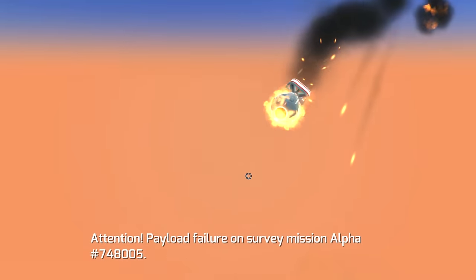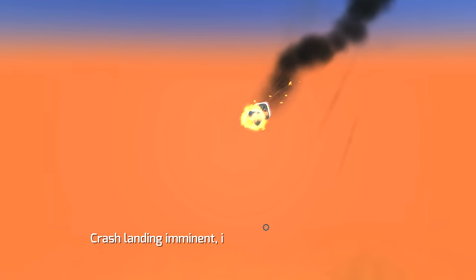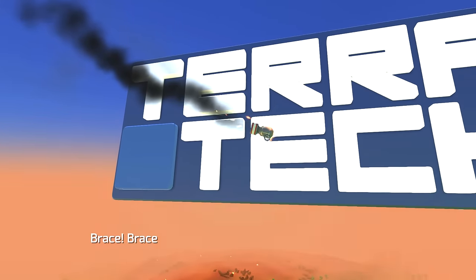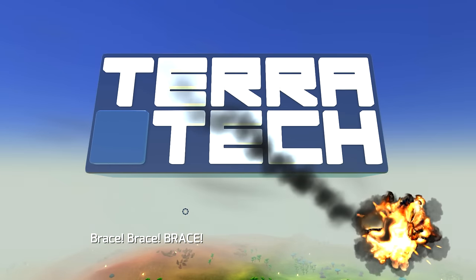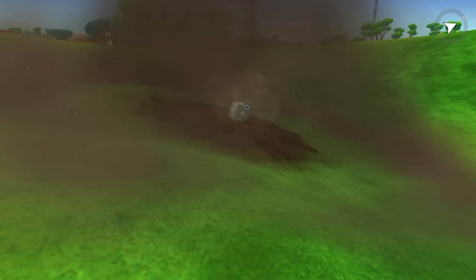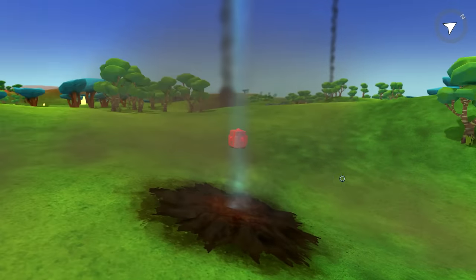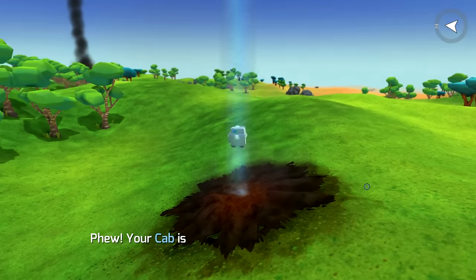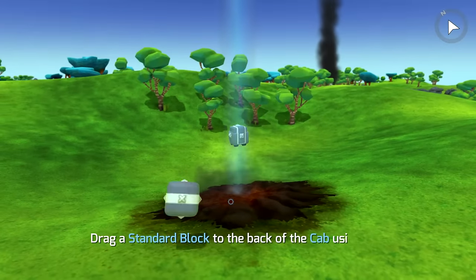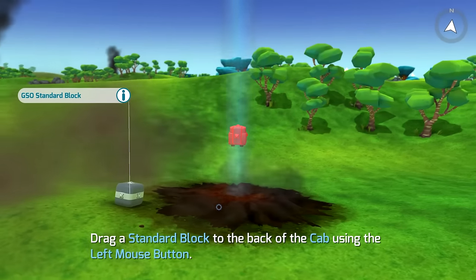There's your payload failure on a survey mission. Some survey mission on some planet has gone horribly wrong, horribly awry, and this is all that survives - you're just a little cube, aren't you cute. Your cab is a bit banged up but you made it. Drag a standard block to the bank of the cab using the left mouse button.